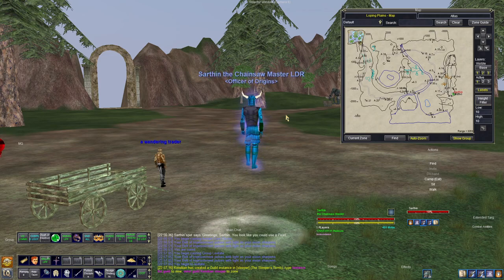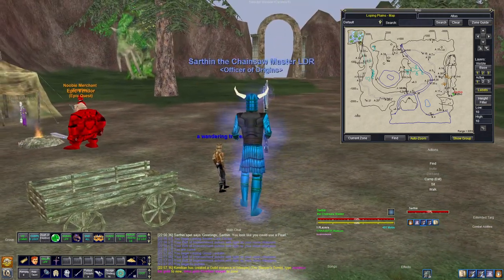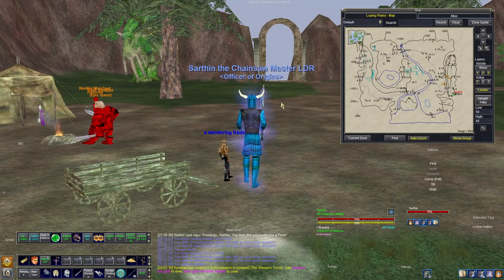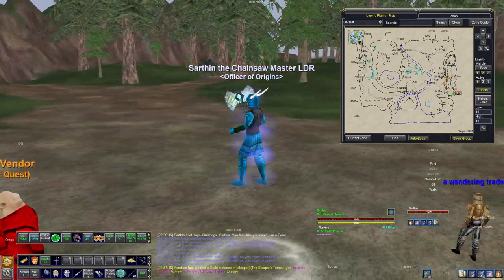Starting with the armor first — this is actually the first zone where you don't need to combine your armor with your previous tiered armor anymore, which is quite nice. Basically, when you kill the mobs in here that drop the armor pattern, you can hand them in to the Wandering Trader and he will give you your armor.